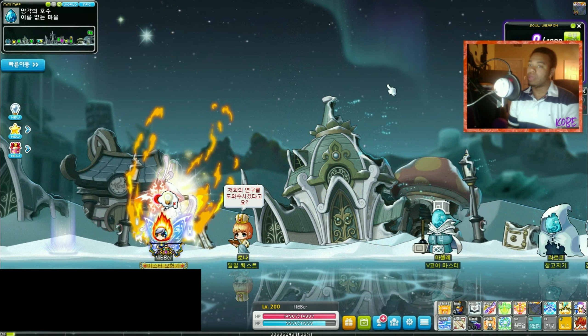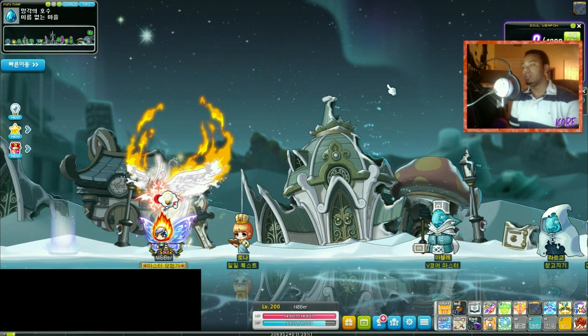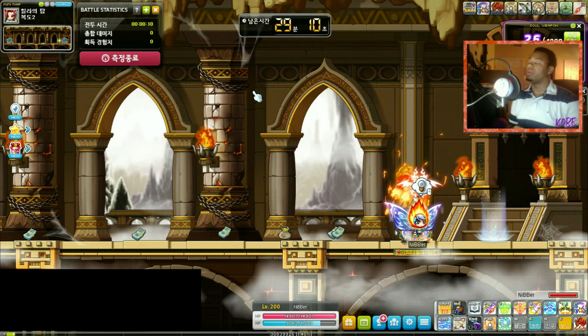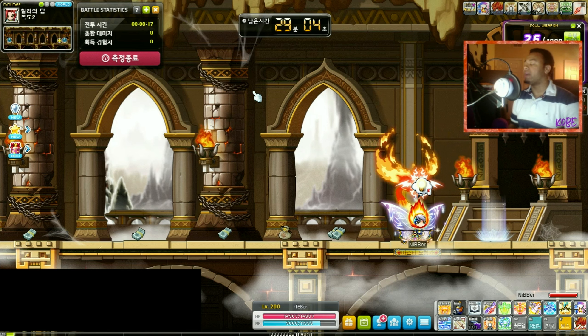We're actually going to see if it really is a letdown by checking the attack frequency of the skill — just see how much it attacks. Now that we have that down, I'm going to summon Phoenix, and then I'm going to use Evolve — I'm going to evolve Phoenix into this evolved state.